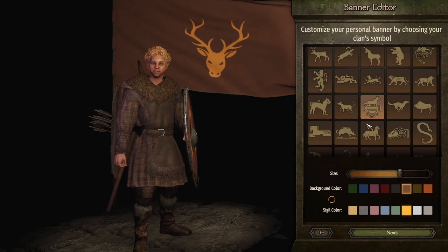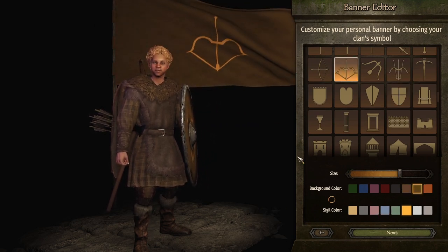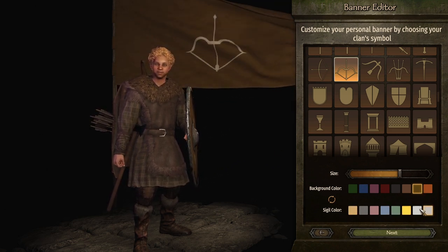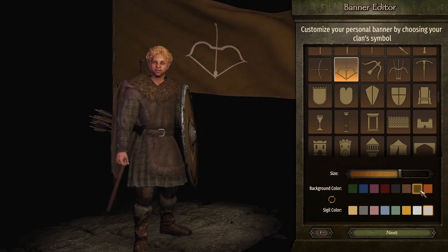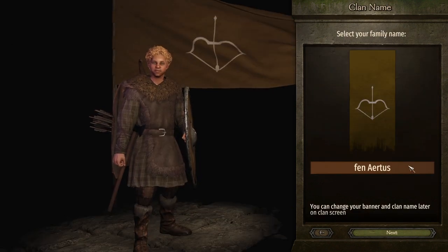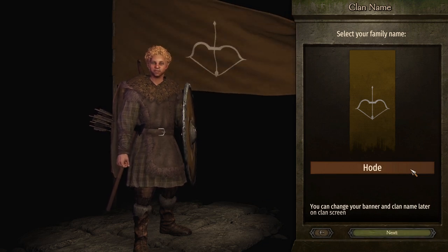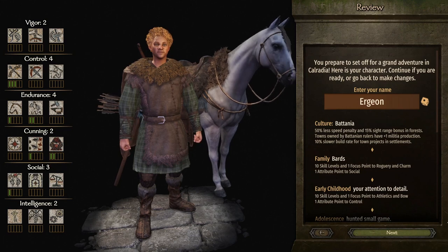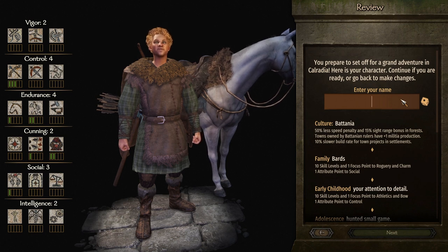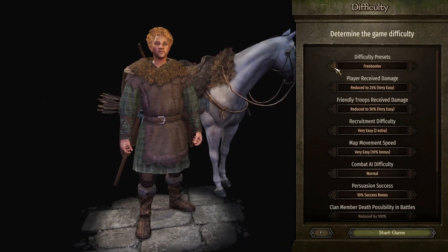Obviously making our banner — we're going with something with bows. Let's do this one, kind of greeny-brownie with white. I don't want to make it green because we're running around Battania and I don't want to get them too mixed up. Our family name is going to be the Old English version of Hood — I think that's kind of cool. Our character's name is going to be Robyn with a Y, because that's how they would have spelt it back then.